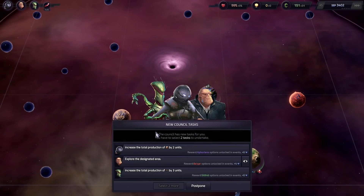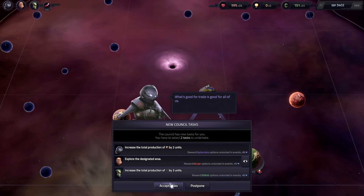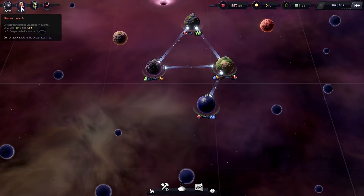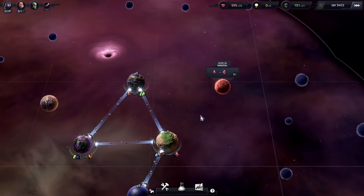New tasks available: increase the total production of goods by two units, explore the designated area, increase the total production of electronics by three. Let's do that one and goods as well — sounds fun. Very good. Now we're doing much better, now that we've got a grip on things.